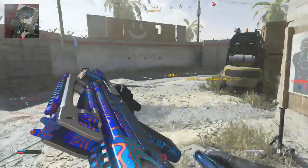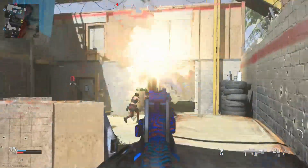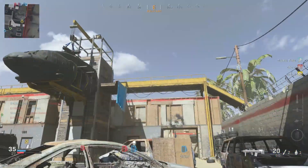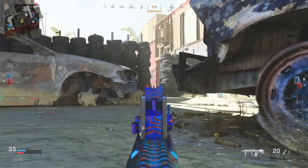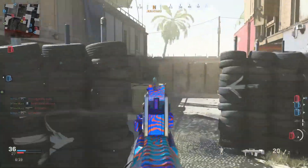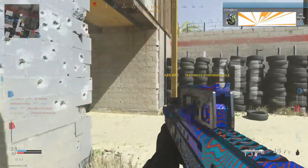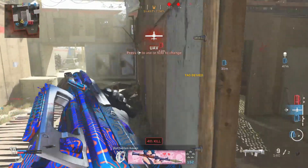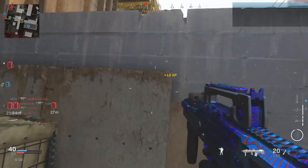Weapon-wise, we are looking at probably the Intervention and Spaz-12. Those are the two weapons that have been datamined from the other Modern Warfare games. The Intervention is probably going to make a ton of noise in the community. However, we did just see the Rytec AMR, a .50 caliber semi-automatic — basically the Barrett .50 cal — so seeing the Intervention so quickly after that, I just don't see it happening, but it's very possible. The Spaz-12, I feel like we don't really need another shotgun in the mix.